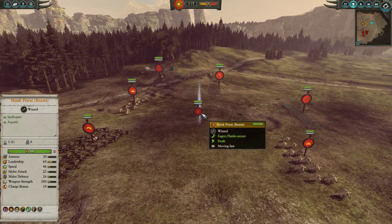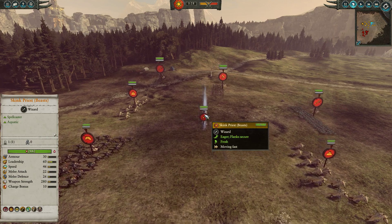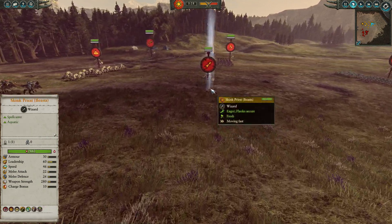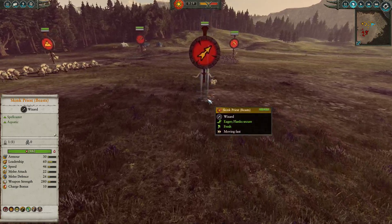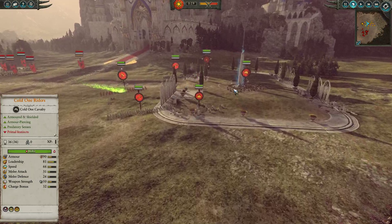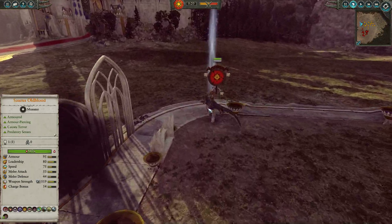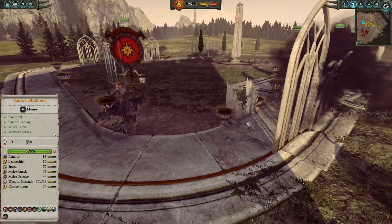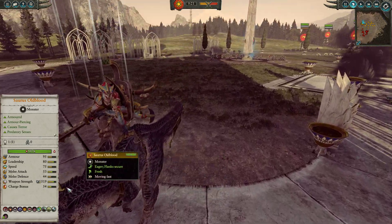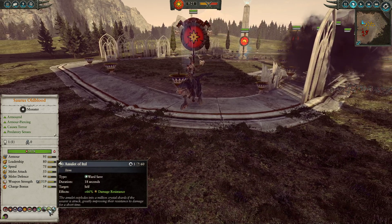For a mage we have a Skink Priest of Beasts coming with Amber Spear, which may seem like an odd pick but it's here to destroy artillery pieces. We also have a Manticore summon as well, fantastic at going after enemy lords and heroes. And for our lord, hiding behind some trees at the moment, we have a Soros Old Blood mounted on top of a mighty Karnasaur — no Grimlock unfortunately this time — but Stand Your Ground as well as Angles of Itzel makes him relatively tanky.